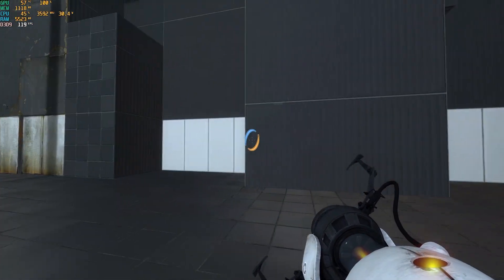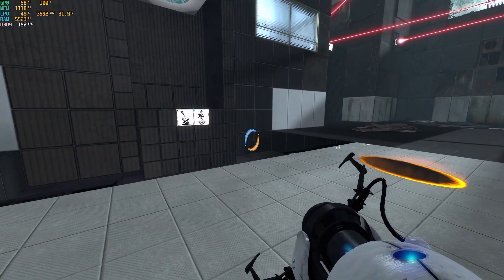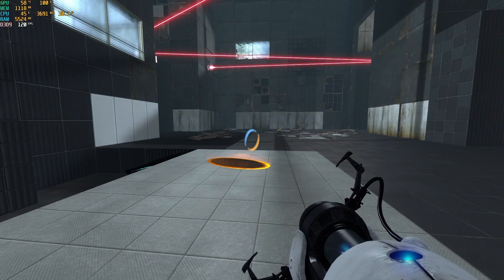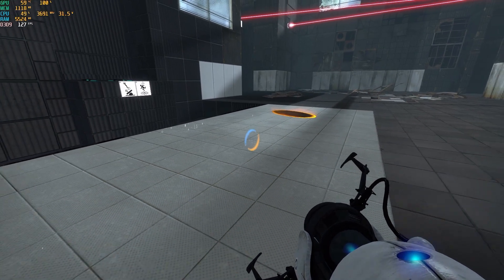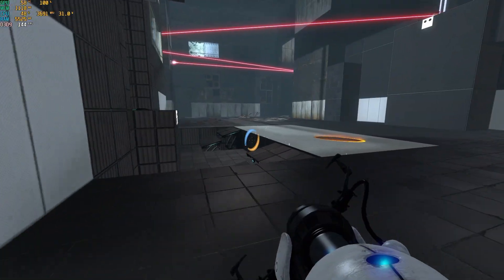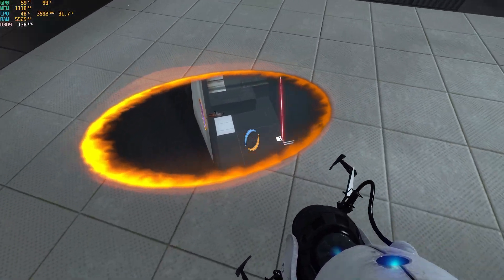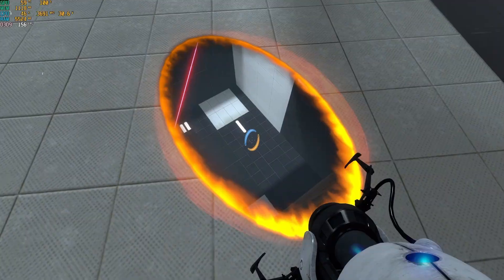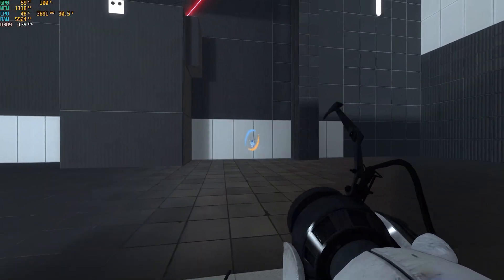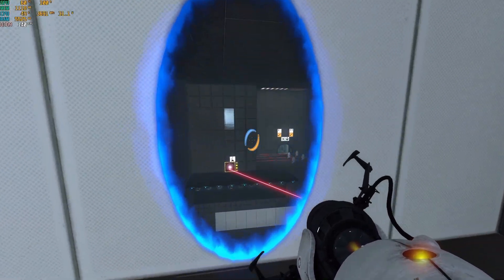The little 1030 is handling Portal 2 perfectly fine. I guess it's to be expected — Portal 2 is pretty easy to run. If we look through the portals, which can be a little intensive, it's actually higher frames. A lot of the times when I look through a portal the FPS drops, but instead it actually goes up. Portal 2 — perfectly playable.